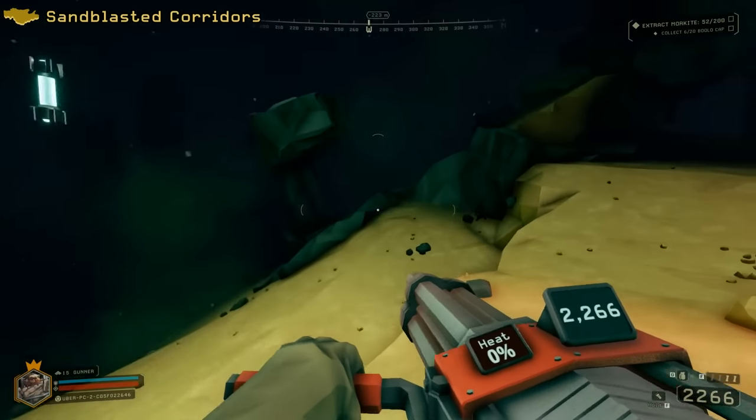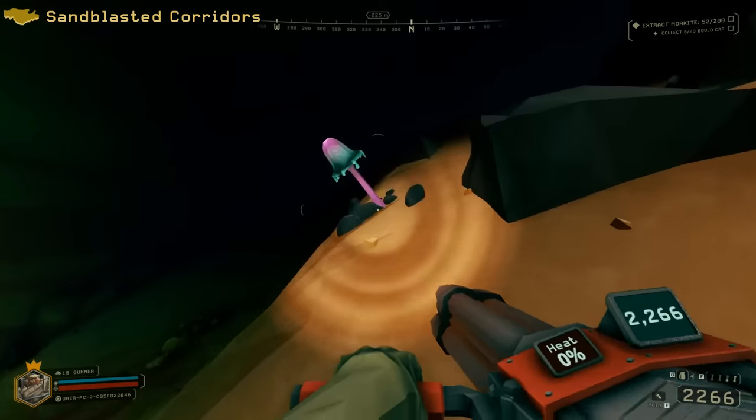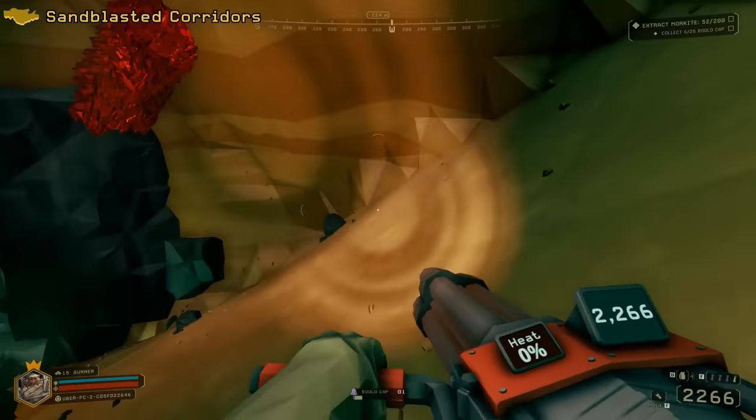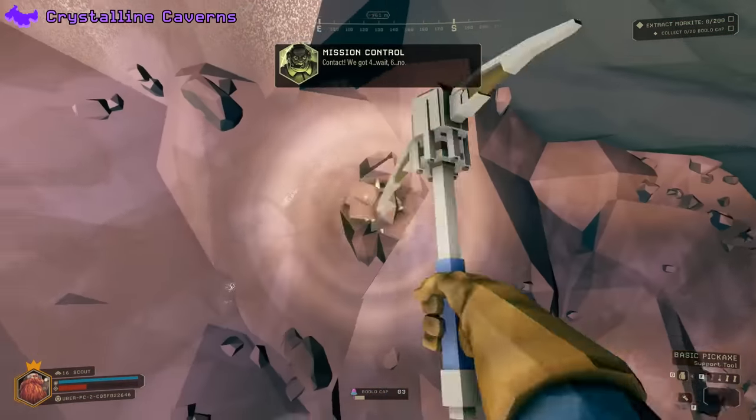The Sandblasted Corridors is the most chill biome in the early builds, as it's completely lacking the notorious features like Sand Sharks, Wind Tunnels, and so on. Crystalline Caverns has those tiny tunnels which pretty much function as a Driller check.